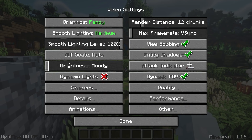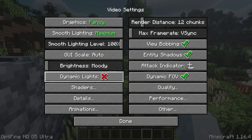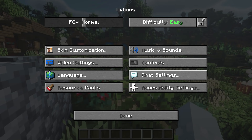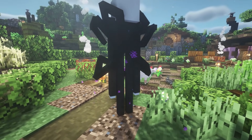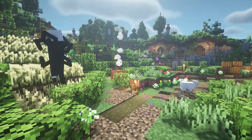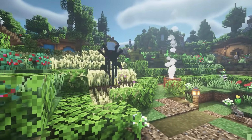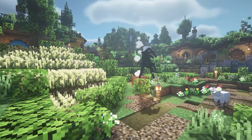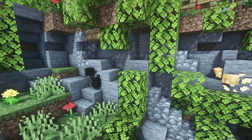This next resource pack is called Icons, and it adds all these little icons on the menu. It's super cute, super unique — a very simple change but it just improves the look of the menus. This next resource pack is called Slender Man, and it just replaces the Enderman with a Slender Man. If you know what that is, it's pretty freaky.